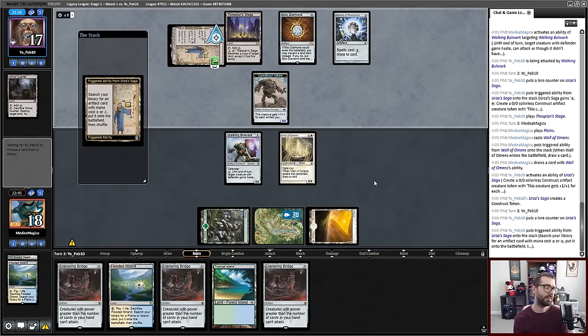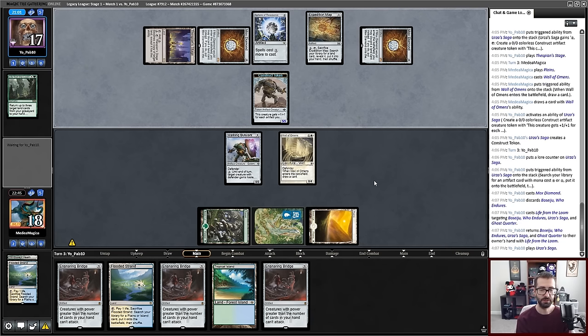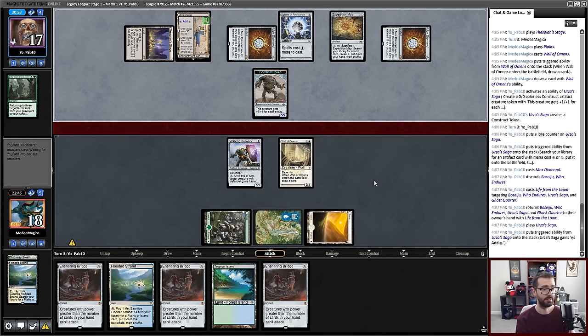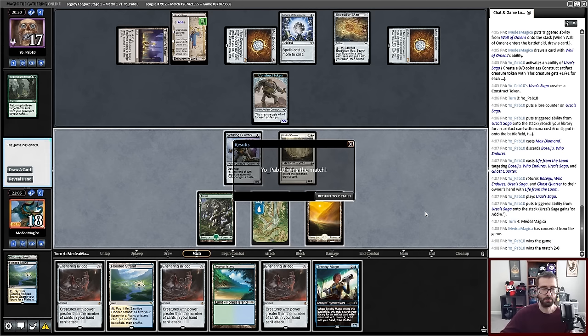My opponent is floating mana, which potentially means they're about to make a 20/20 that gets stuck behind Ensnaring Bridge. There's Map — that's paying for the tax of Sphere with the Urza Saga mana. Life from the Loam, Boseiju, Ghost Quarter, Urza Saga. Boseiju is really annoying because it will long-term just beat my pile of Ensnaring Bridges. Ghost Quarter is also just a Strip Mine because I have all my basics. I'm fully just dead to that. I'll concede — I can't beat just repeated Boseiju every turn without having brought in Rest in Peace.